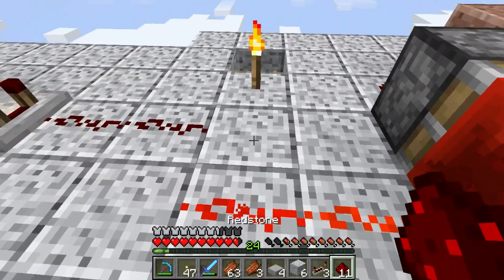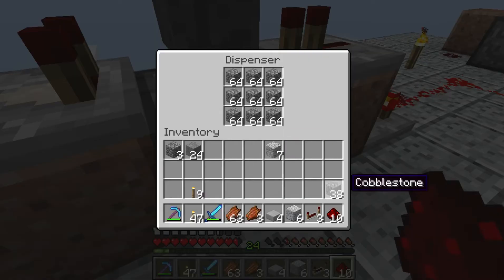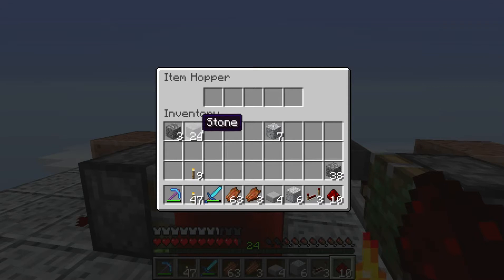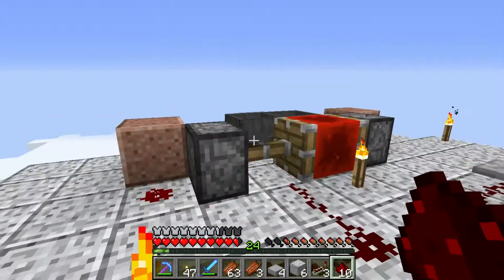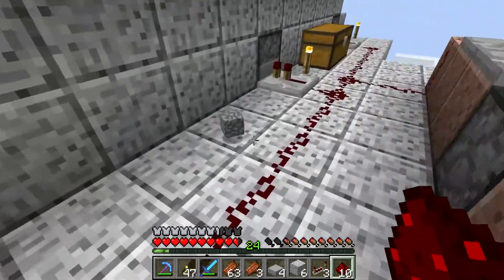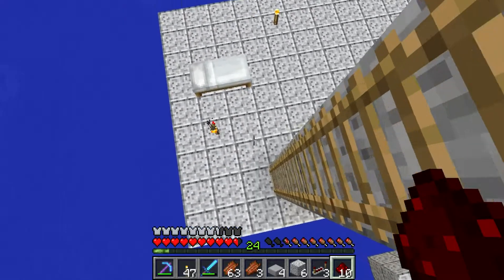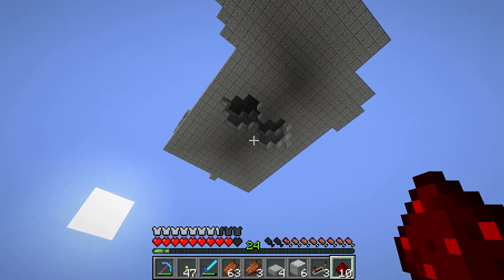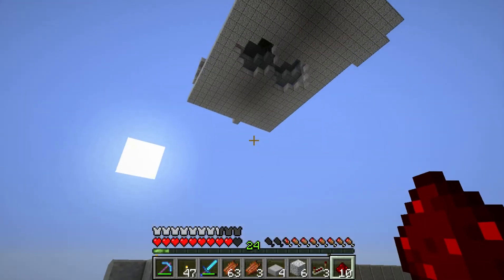I'm just going to get this reset, and I'm sorry — I said the wrong number earlier. The hopper timer actually has 20 items; it's a 20-tick circuit. I don't know why it keeps ejecting the block like that. If anyone knows, please let me know. The water's off right now. Alright, so I'm just going to sit here for a second and see how well it works.